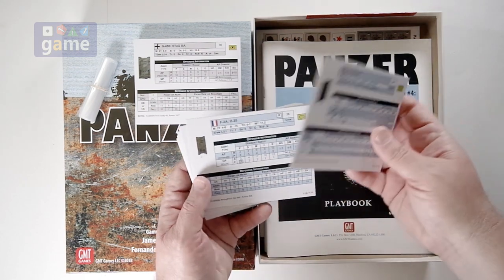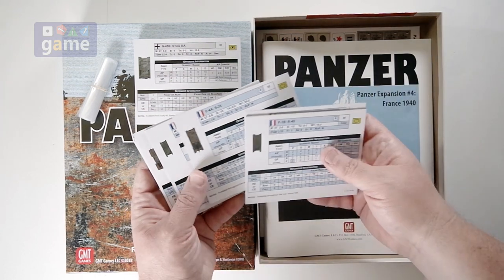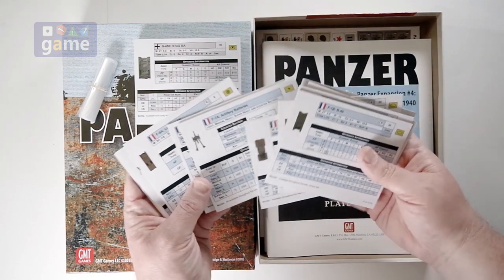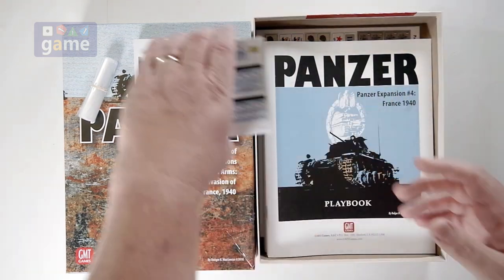The French units include the R40, H35, R35, H39, H38, the UE, S35, Armor 33, artillery, squads, half squads and sections, and artillery. So you get those reference cards — that's awesome.